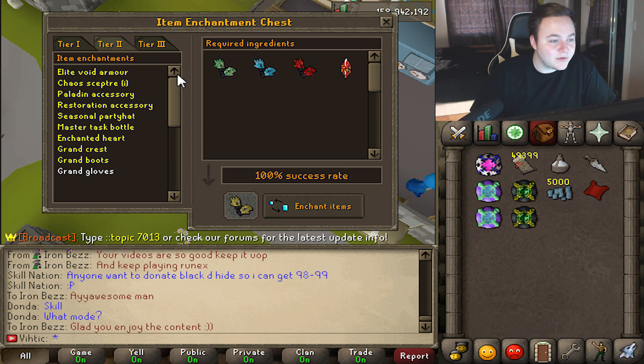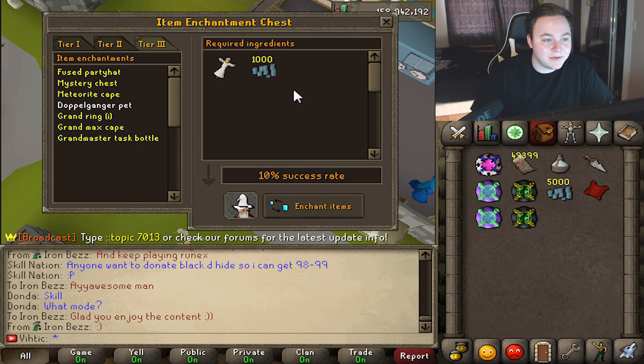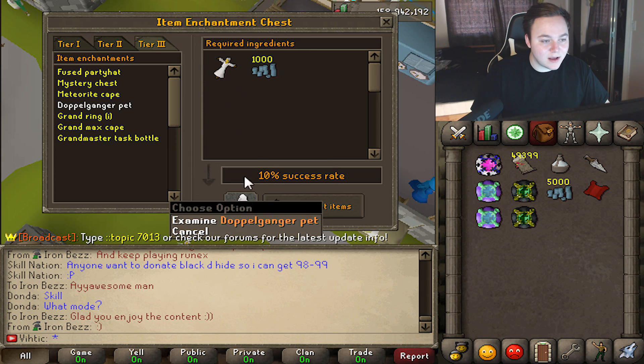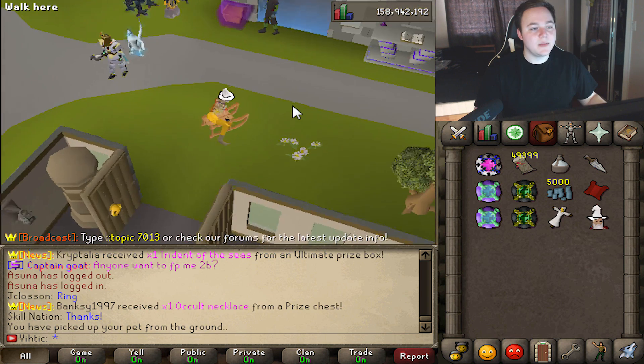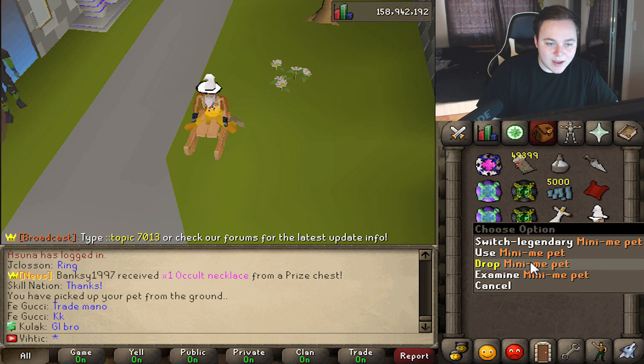Alright, that's tier one and tier two — let's move on to tier three. I haven't really checked this one out as much, except for the Doppelganger pet. Easily one of the rarest pets in the game and I really like it too. But look at that success rate — 10% success rate. You've got to sacrifice a Mini-Me pet, which is already expensive. It's basically the same thing as a Doppelganger except it's not shadowed. But I think we're going to have to give it a chance — if I got a Doppelganger pet it's going to be absolutely nuts.